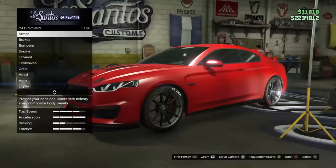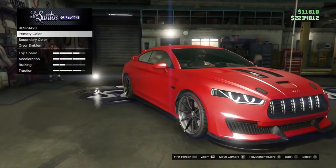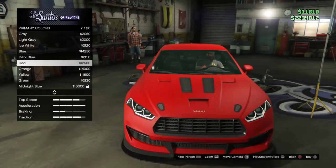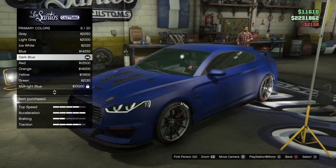Here's a little glitch — getting quicker. Here it is: you're going to go down to re-spray, you're going to pick the colour you want. As you can see, I had matte red, but for this I'm going to go with dark blue.